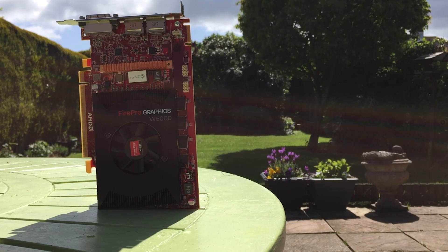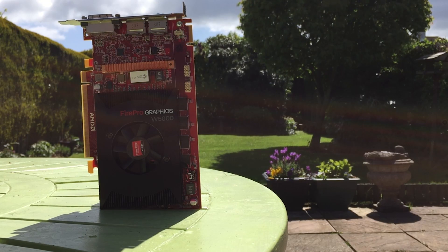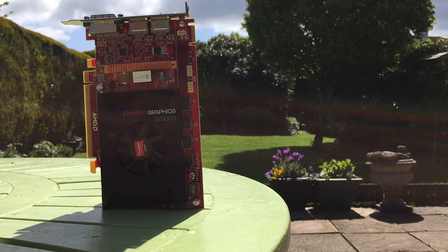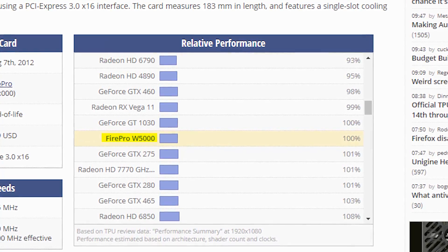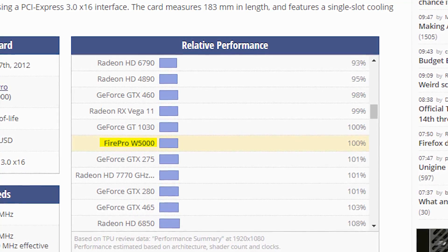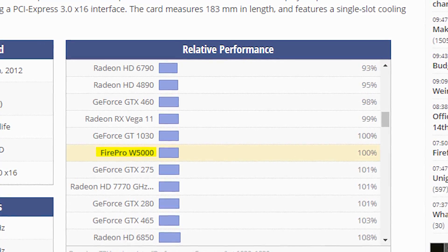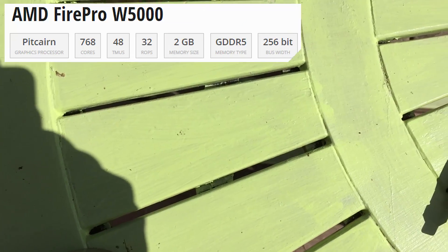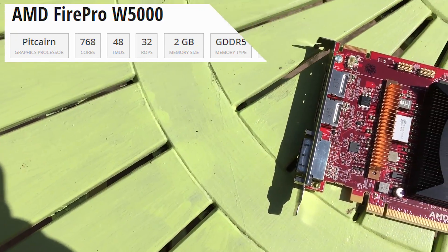This is a slightly older workstation GPU and interestingly TechPowerUp say that this is pretty close on paper to a GT 1030 in terms of performance, or at least that's what I could gather from their graph. To be honest I find that quite hard to believe — at first — but as I got into today's tests I found that the performance wasn't quite like the GT 1030 at all.